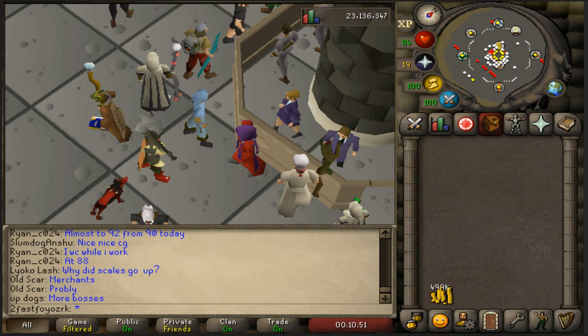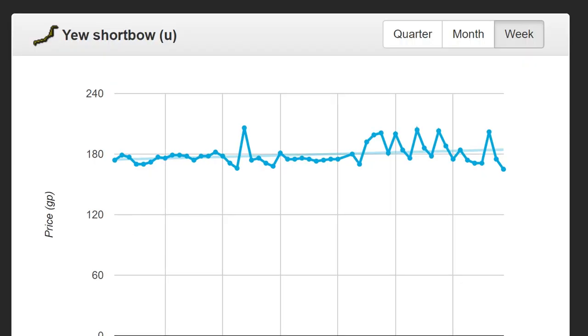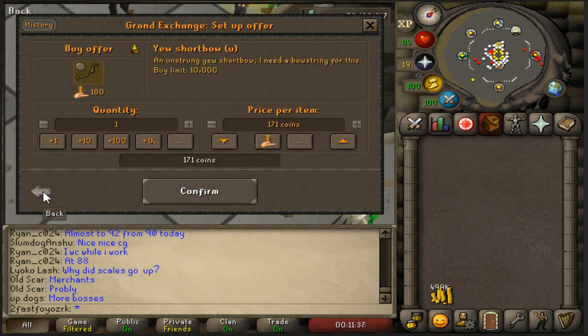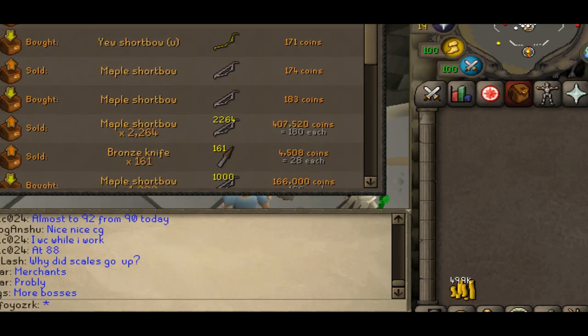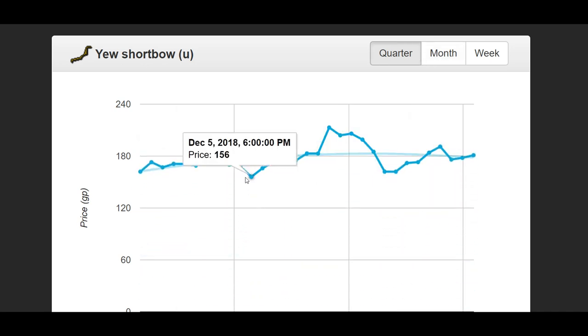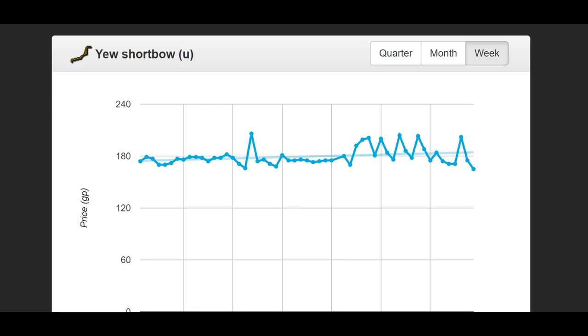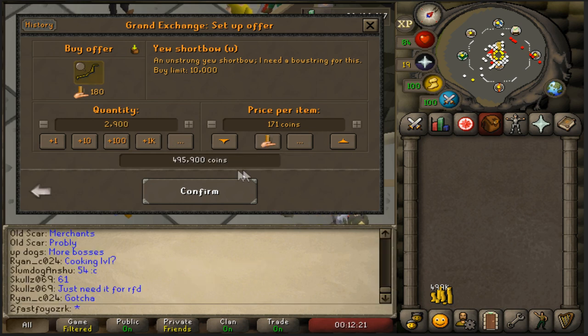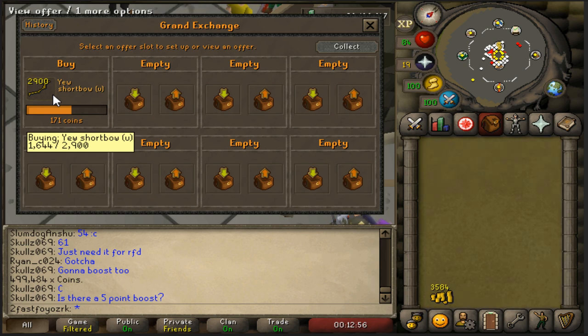I see a pretty good opportunity here with this yew shortbow. Looks like I could buy them for 165 and possibly sell them for around 200 - that's the unstrung yew shortbow. However, it's not really worth going for 165 because there's only a six coin margin. You want to get as much as you can while you're on the lower end of the spectrum, since yew shortbows don't go this low very often.